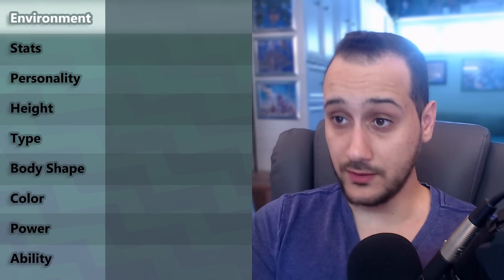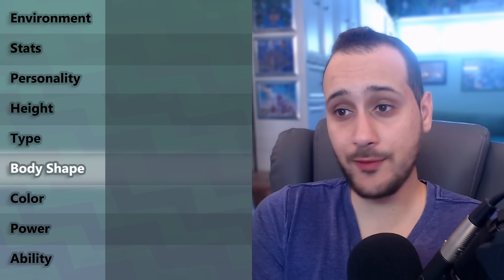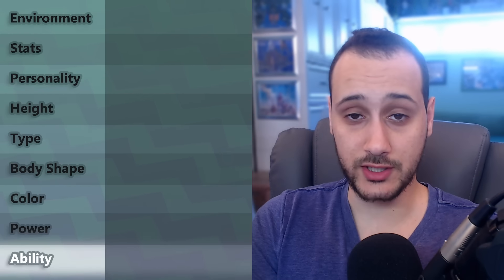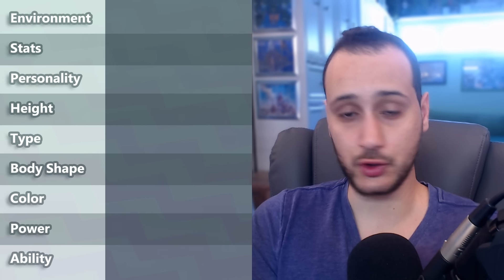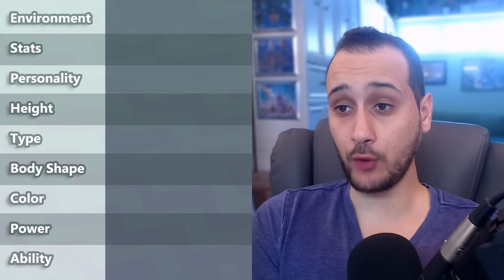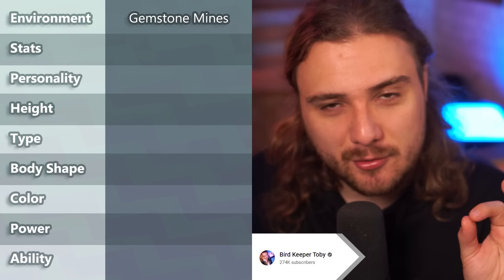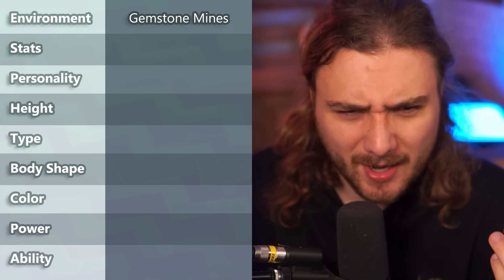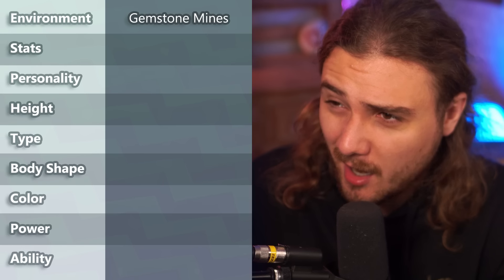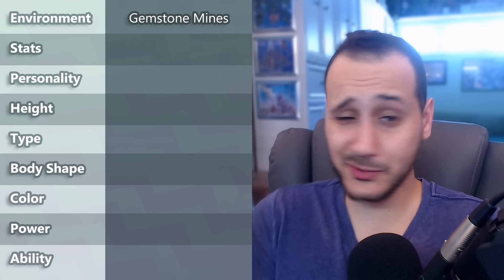To understand how we made this Fakemon, you'll need to know all the attributes I asked my friends to provide. They are the environment, stats, personality, height, type, body shape, color scheme, a unique power, and ability. This is basically the order in which all the Pokétubers responded to me. After I told each Pokétuber the attribute they were in charge of, Bird Keeper Toby responded first. The attribute he chose for the first Pokémon is the environment — Gemstone Mines — because Pokémon that live there tend to be typically quite cool, like Carbink and Sableye. So with one attribute given, the gears were already turning.